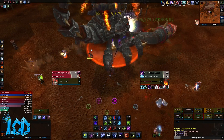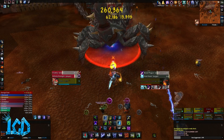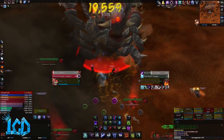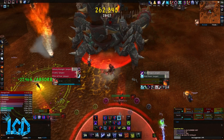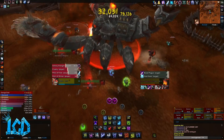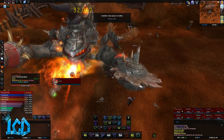The second ability is called Laser Burn. The Iron Juggernaut's tail can now focus briefly on random players, inflicting 250,000 fire damage and searing their flesh for an additional 55,000 fire damage every 2 seconds. This is another one of those abilities that really isn't avoidable and should just be cooled down through or healed through. The next ability is called Mortar Cannon. The Iron Juggernaut's top cannon launches shrapnel and explosives at a random player, inflicting 250,000 fire damage to enemies within 8 yards of the blast. This is just another one of those abilities that needs to be healed through.